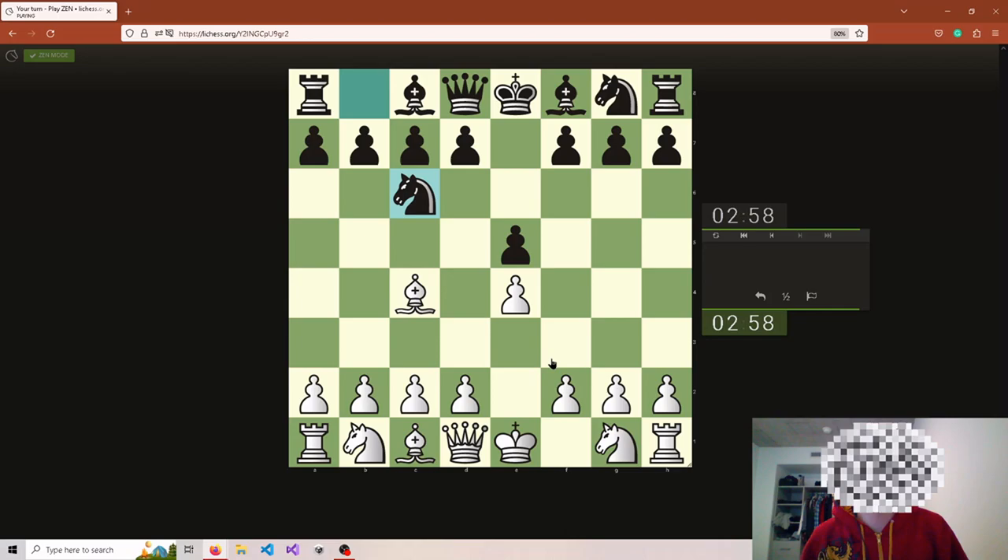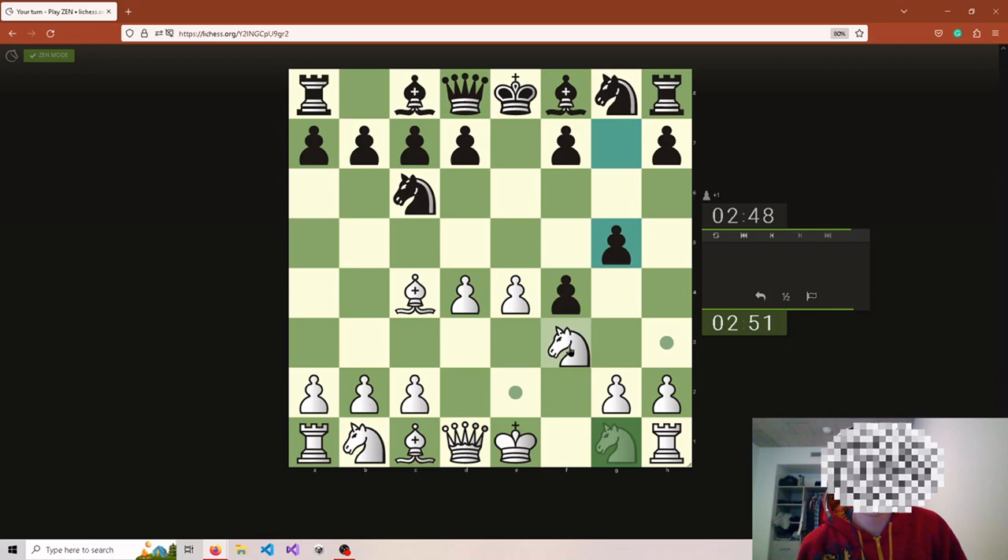Here I go f4 — if they take, I'm getting my big center. They can check me, which they usually do, it's the most likely move. I don't just move over; they've also got ideas of pushing, bringing the knight out, many different ideas for Black, and that is one I haven't seen too often but it is a thing. If they push, I'm okay with that.